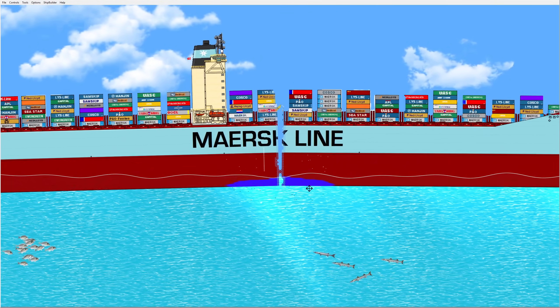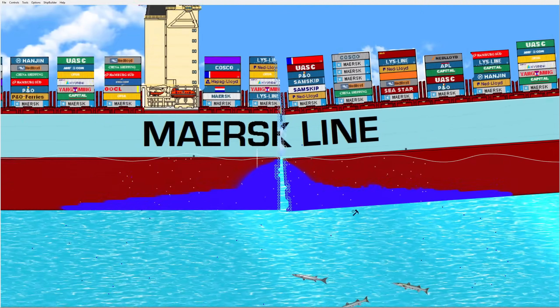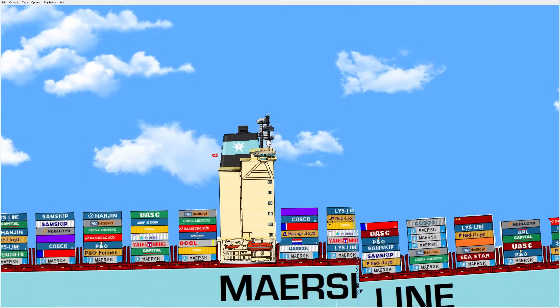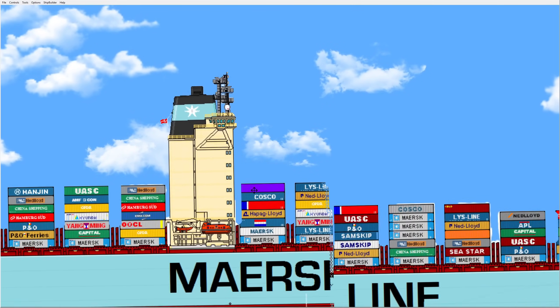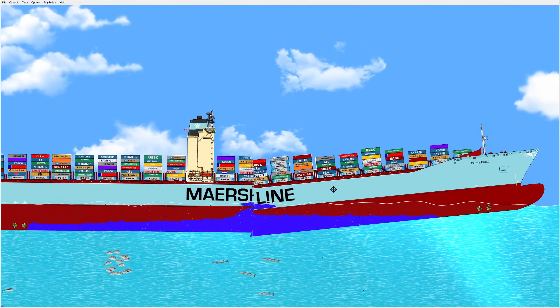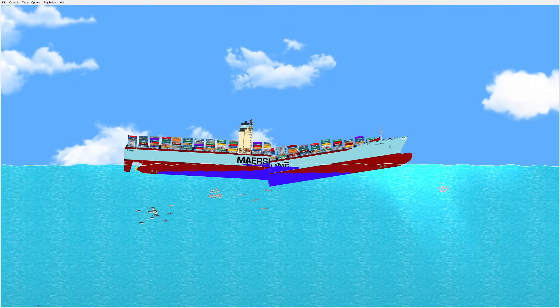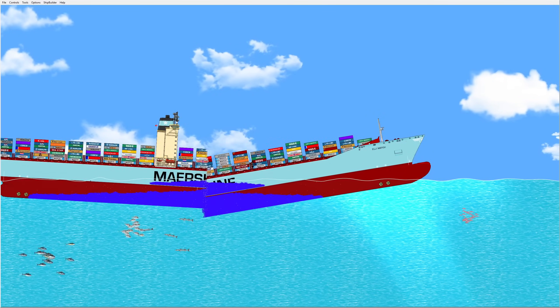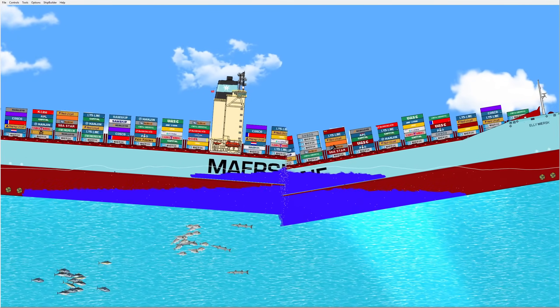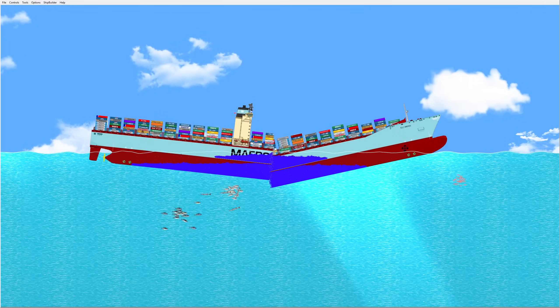Now we're gonna split the container ship in half. Wait, it's still technically connected — there we go. Now it's splitting in half. Captain, what seems to be the problem? The bow section disconnected from the ship. Actually, there's a video of that happening on YouTube — the bow section of a ship just pops off. Unfortunately, I don't think the crew survived, so RIP for them.